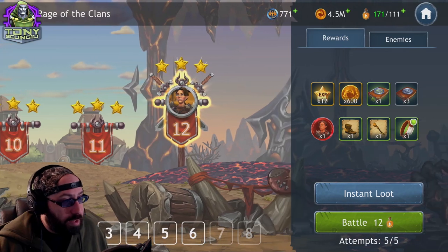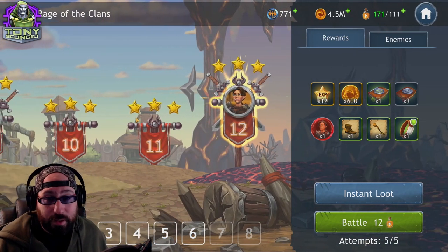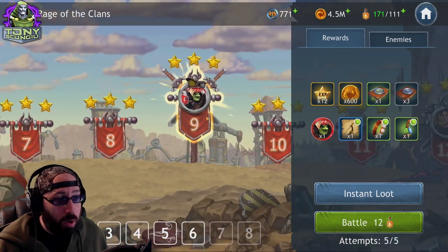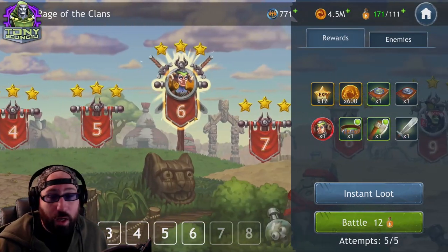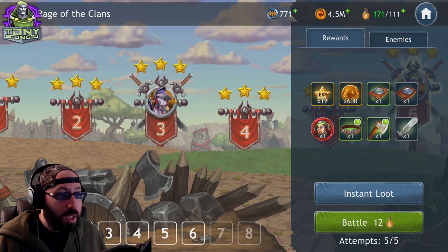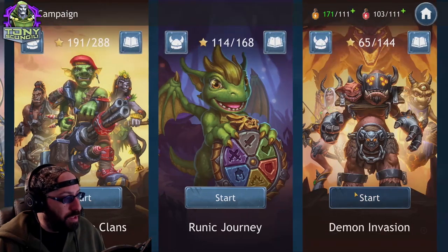For example, Rantha — an Orc character — is one of the best starting teams for Clans characters in the game, available at the end of the first tier. Adam is a Goblin, also a Clans character. Mortha is another Orc. These are all characters you can start working on early to build up your Clans team.